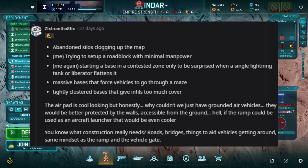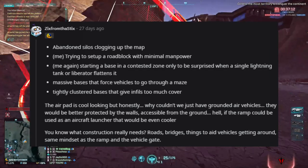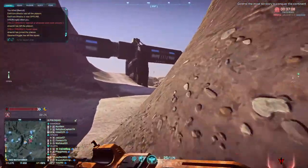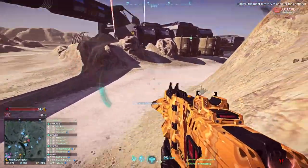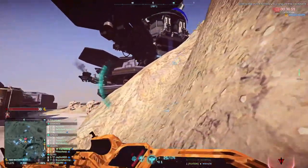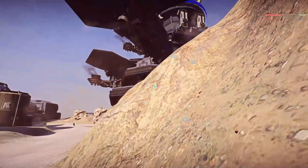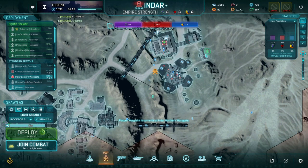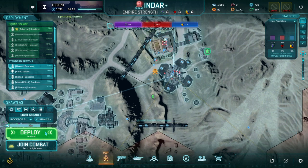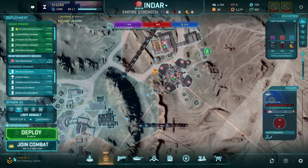Starting a base in a contested zone only to be surprised when a single lightning tank or liberator flattens it. Massive bases that force vehicles to go through a maze — that's happened during vehicle nights when we're trying to go through a certain part of territory and a base has completely built onto the road. A forward operating base is fantastic, but when you have walls in the road where vehicles can't get through, keep that in mind — make sure there's room for your friendlies to get through easily.